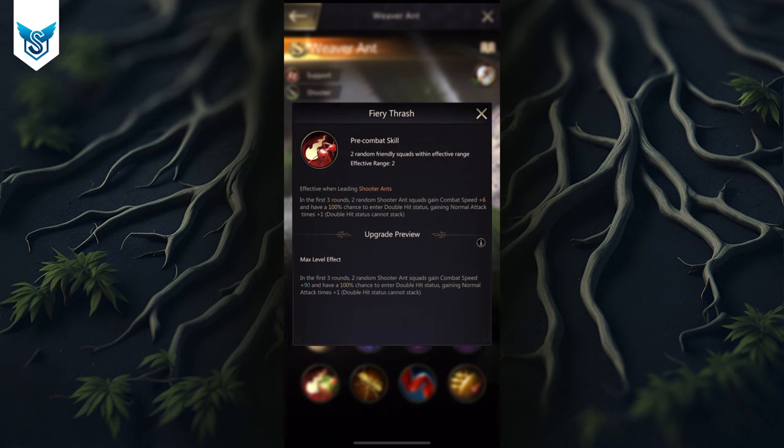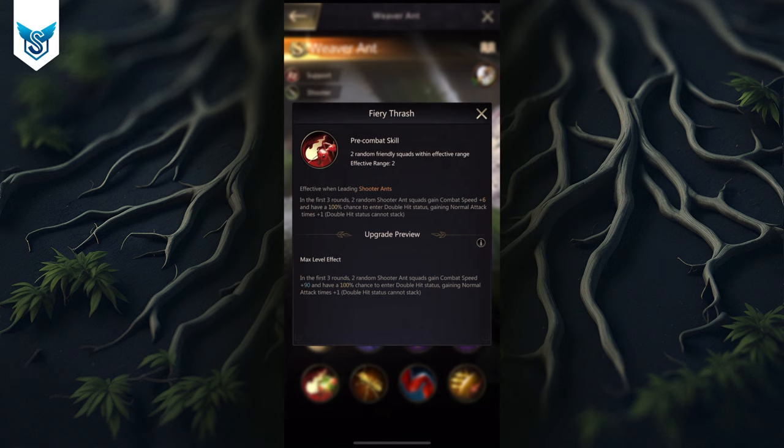Weaver gives two of your shooter squads two normal attacks per round. That's a massive amount of damage since those attacks may deal splash damage, slicing through enemies. Combat speed means you attack first with your full, uninjured unit. Just from these skills alone you are doing an incredible amount of damage.